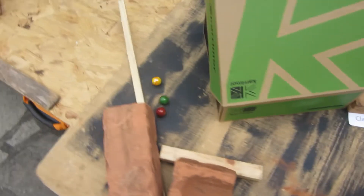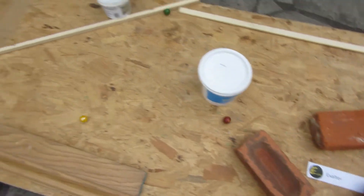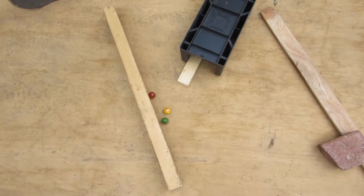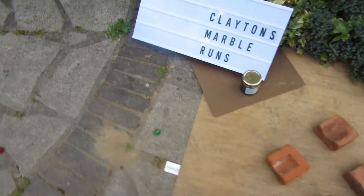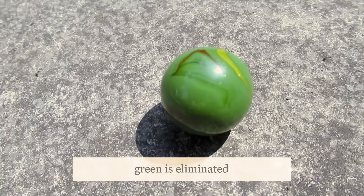Now we're down to the second-to-last race. It's a fight for position in the last race, and a fight to not get eliminated. It looks like Red will be in the front, Green will be in the back, and Yellow is going to be out front of Green. Yellow will get second, which means Green will get third in round four.